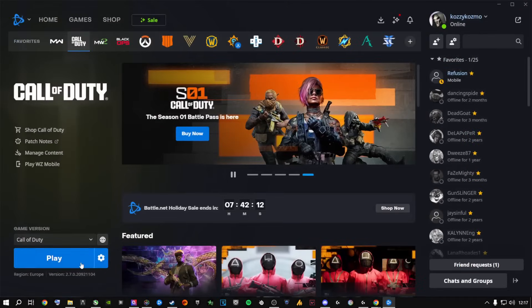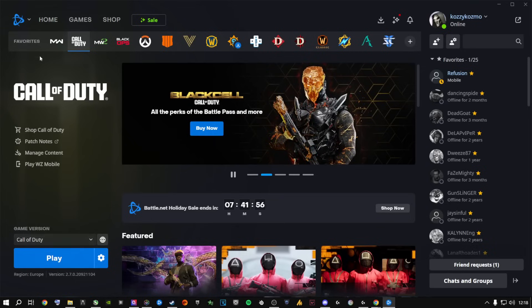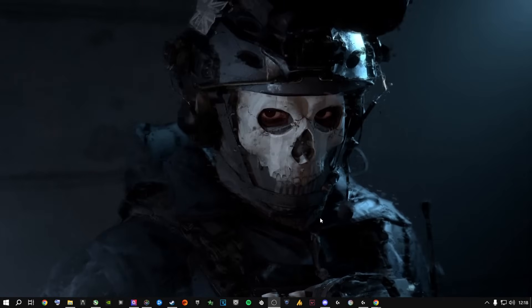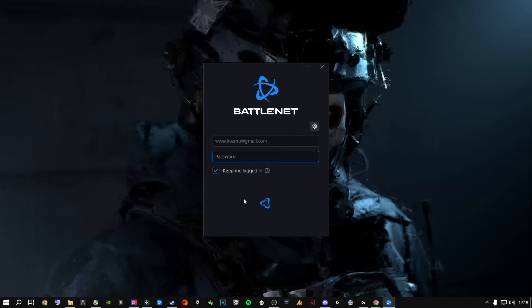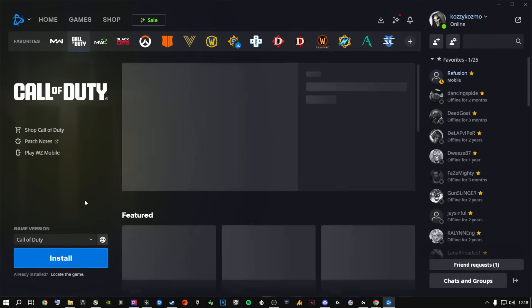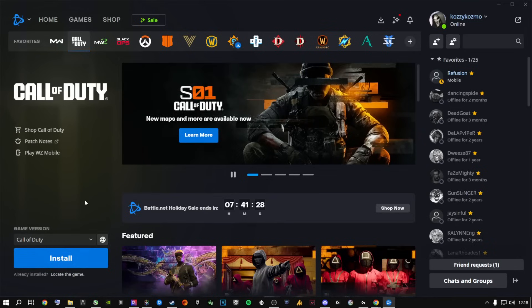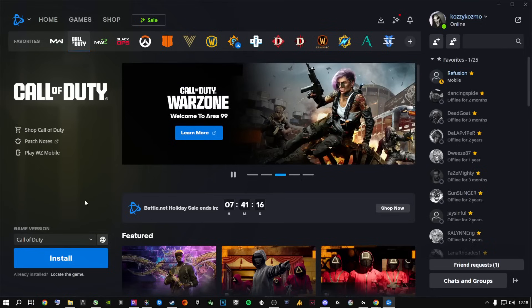Once it's renamed, go back to Battle.net — it may still say 'Play' for a moment. Give it some time and it will change to 'Install.' If it doesn't change, exit Battle.net completely and relaunch it. After relaunching and logging back in, it will now show 'Install' instead of 'Play.' Don't worry — you don't need to reinstall 400 gigs. You just renamed the folder, so Battle.net no longer recognizes it.